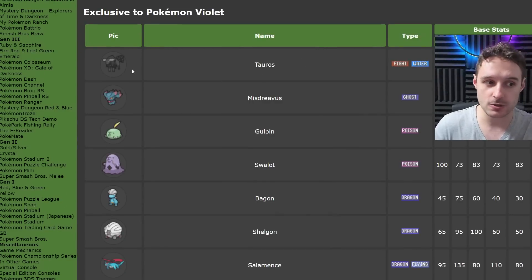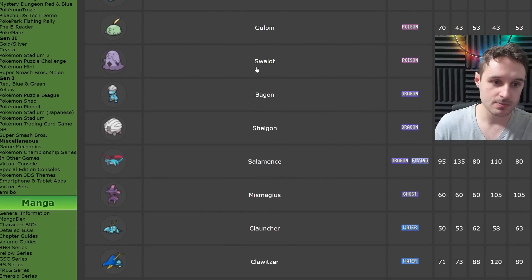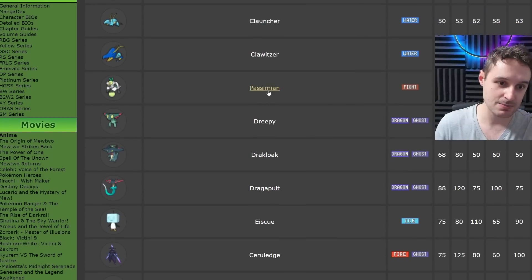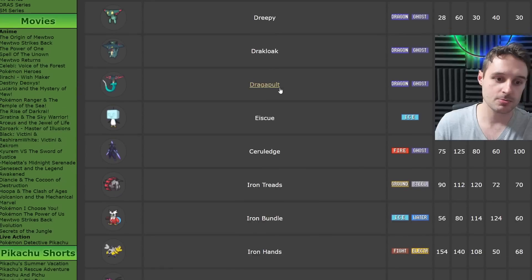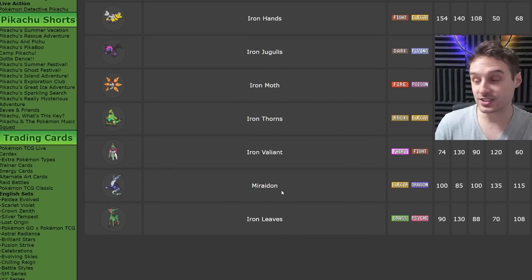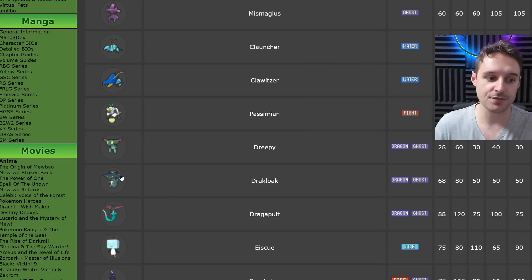That's going to be the Waterform Tauros, Mistrevious, Gulpin, Bagon, Cloncher, and Passimion. Dreepy is going to be a big one, Ice-Q, Cerulege, and Miridon. You're going to be able to get all 10 of those Pokemon, and we're only doing the first stages of the Pokemon that can evolve, so you can get multiple if you want and evolve them up to get the collection.